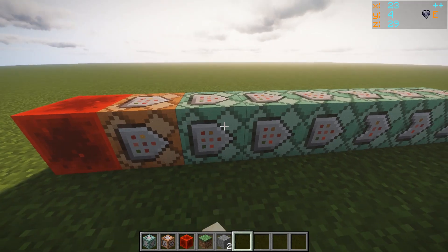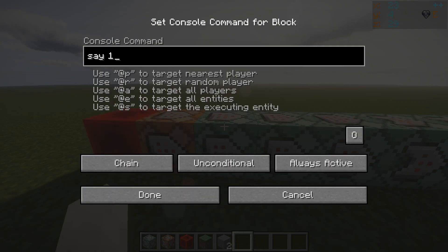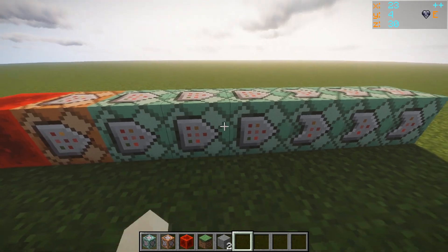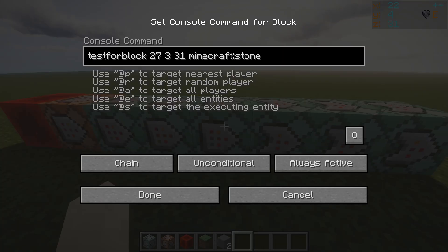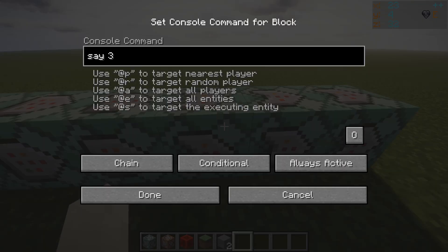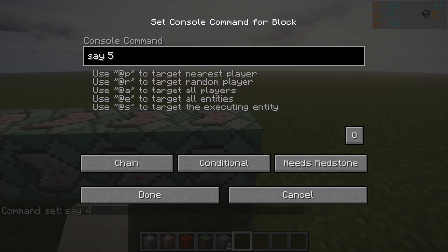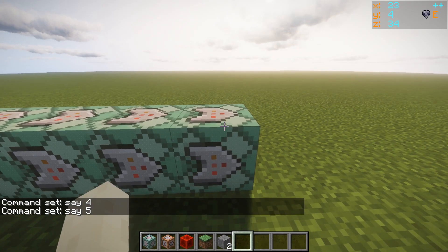We've got say one here — unconditional, always active. Say two — unconditional, always active. Then we've got that testforblock, testing the block — unconditional, always active. Now here we've got say three — conditional, always active. Say four — conditional, always active. Say five — conditional, always active.